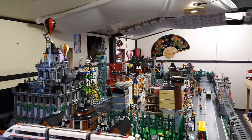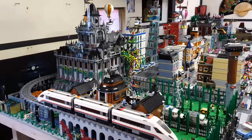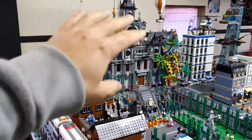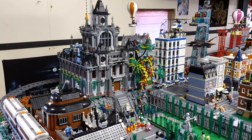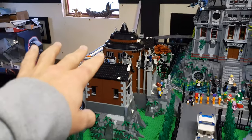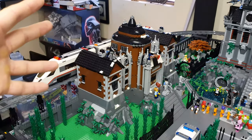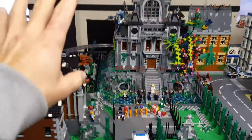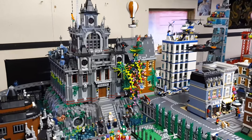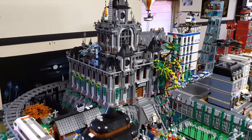So without further ado, getting to it — we have Arkham Asylum here, which is kind of my own take on it. I love this Arkham Asylum set, the one that has this dark grey gothic look to it, because it just spells that dark, eerie feel. Don't get me wrong, the one that came out for the Lego Batman movie — I got two of them, put them together, and there's a lovely design to it at the front. But with this one it just stands apart because it's got that eeriness that DC is all about.